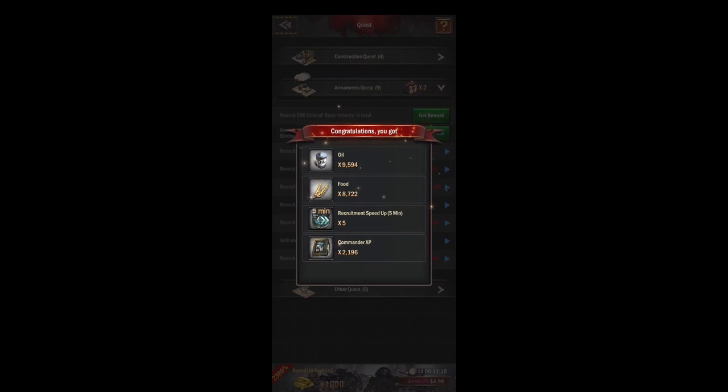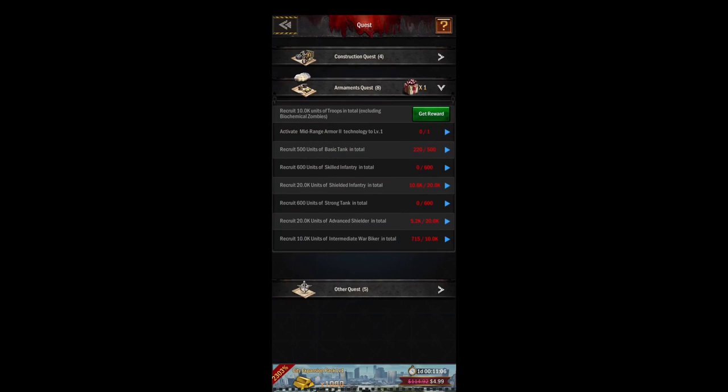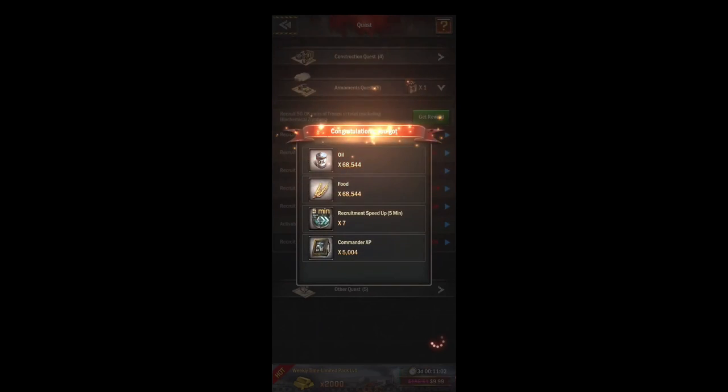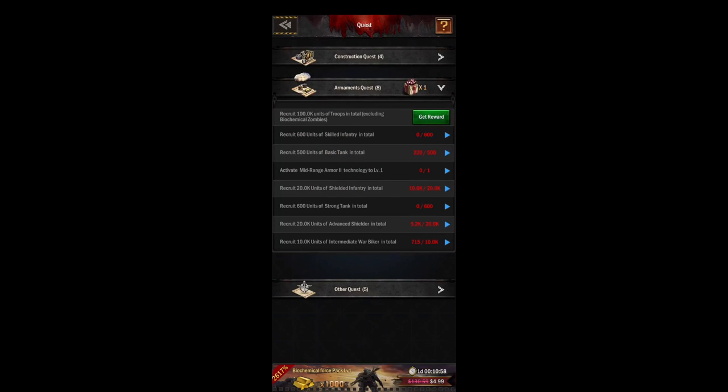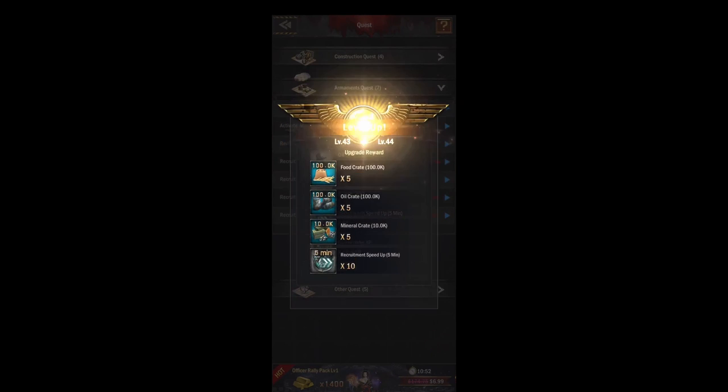Okay, got some quests. We recruited our 2k units worth. We completed quite a few quests here. See, it's a good thing that I did this. At the beginning of the game if you're like level 9 these would all matter to you, but I'm level 31 now, so like 50,000 oil isn't really much to me. So yeah, don't wait until you're Castle 31 six months into the game.